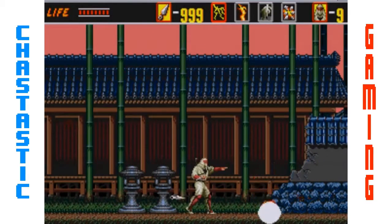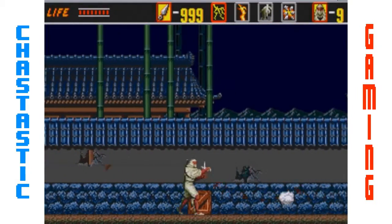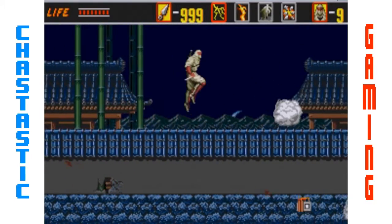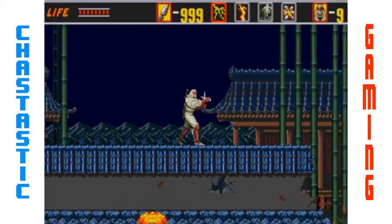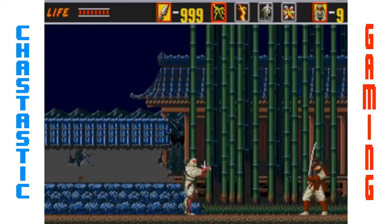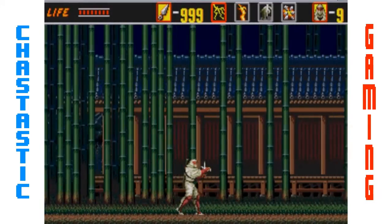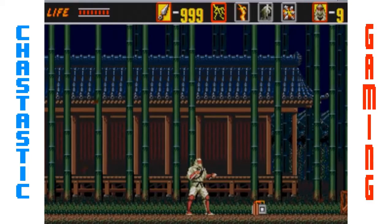There we go. Now, with that power block, as long as we don't get hit, we do extra damage with our shurikens. And that was a bomb down there, even though I always thought they looked like old-timey cameras. That looks like an old-time camera — that doesn't look like a bomb.